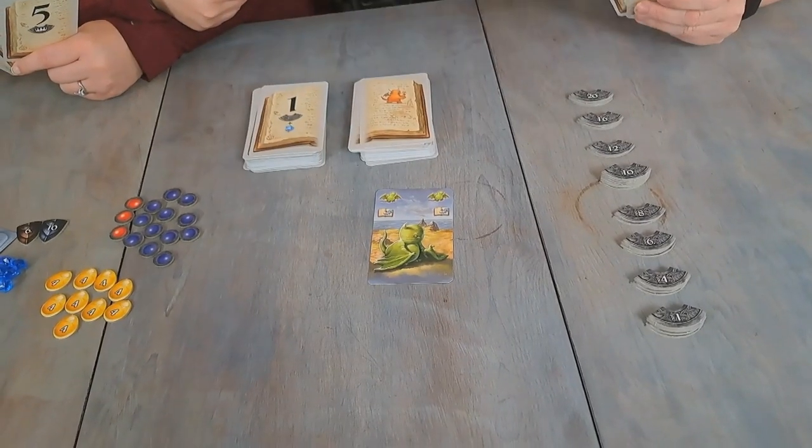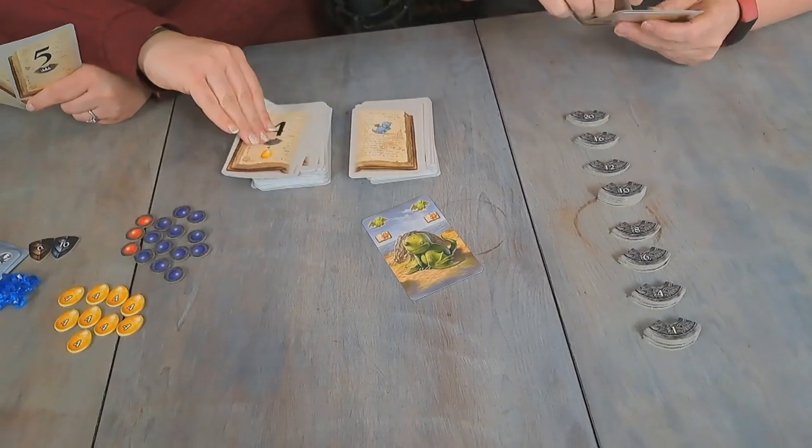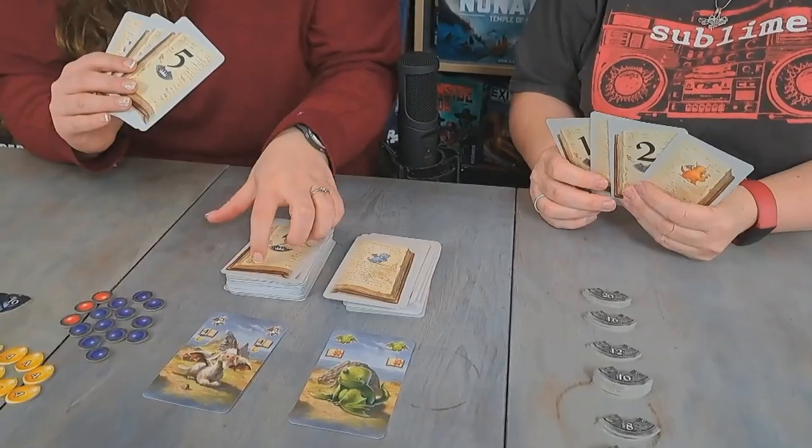So on Nikki's turn, she doesn't need to take three but she's thinking she'll take a few. She takes one card, then a number one as well, and swaps out a four she's not keen on. She ends up with five blue dragons. She wants to change this to a different number. What's interesting when you're looking to change the numbers or colours in the book is that the cards have them on the back — so when they're placed in the book placement area you can clearly see what they have.